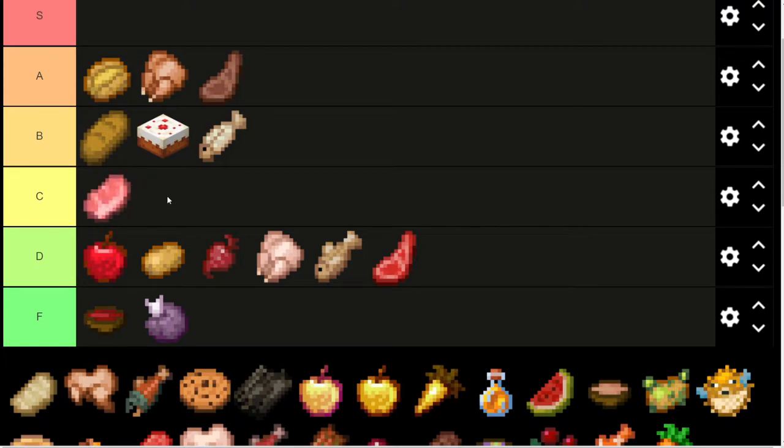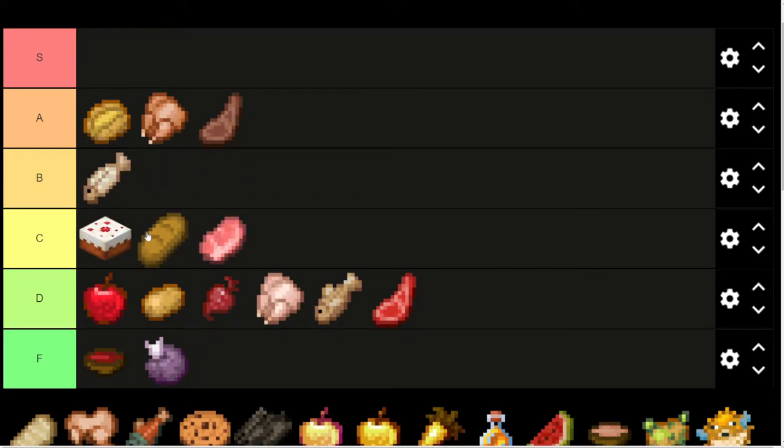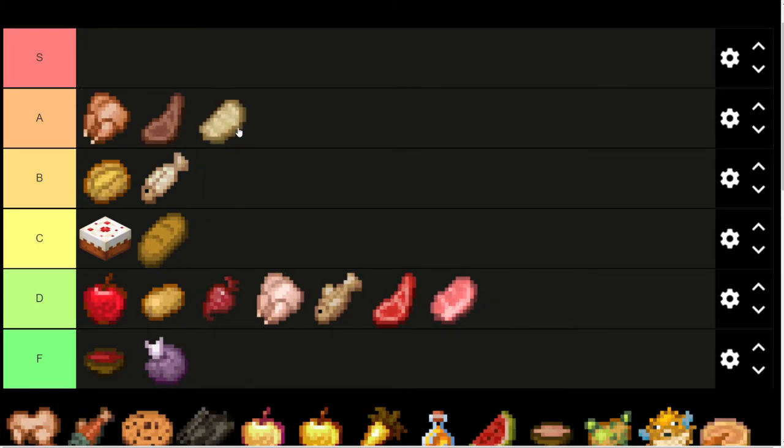I believe raw pork chops give more than the other raw foods — am I completely wrong about that? I might be completely wrong about that. I'm thinking we're going to move the cake and the bread down, and go ahead and put the raw pork chop there. We're also going to move the baked potato down to B tier, because the meat is better than the baked potato. I believe it replenishes more. I'm doing this off memory, so definitely let me know in the comments if I'm forgetting how good one of these is.